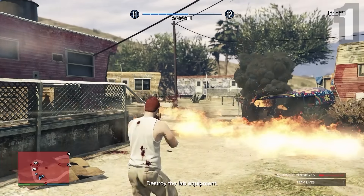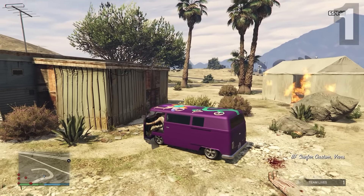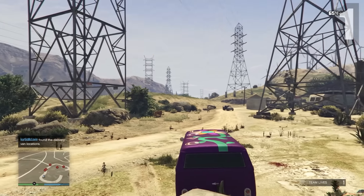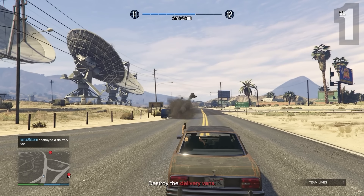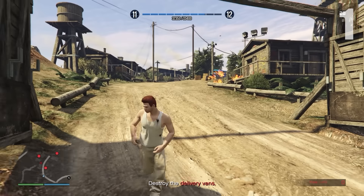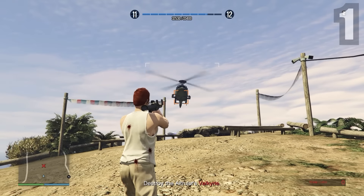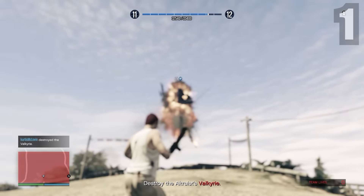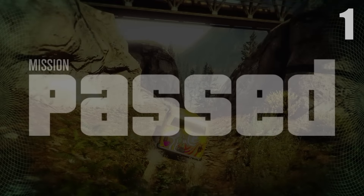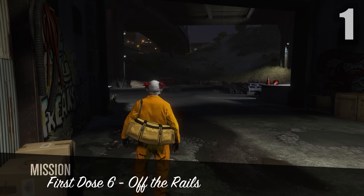For the fifth mission, head to the hippie camp, take everyone out, blow up these tents, then find a van in the camp to see the locations of the delivery vans. Go blow them all up, then go to the Altruist Camp — this part is pretty hard. Take out the Altruists, blow the extra delivery vans, then a big helicopter comes after you. This is another reason I bought the homing launcher — just use it to blow up the helicopter, escape the Altruist Camp, and the mission is complete.